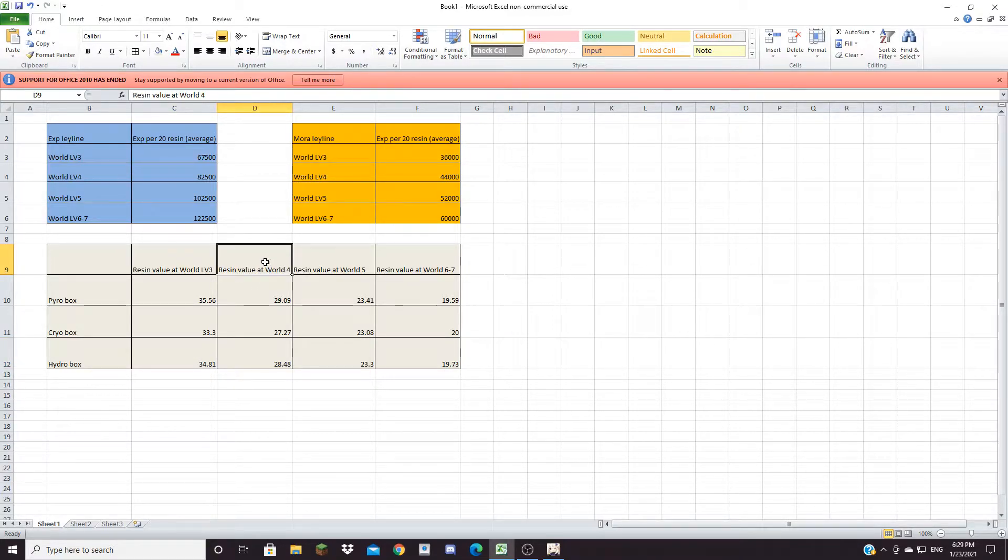And then at World Level 4, the Pyro box is worth 29, the Cryo is worth 27, and the Hydro is worth 28.